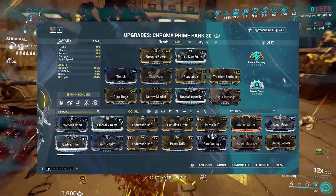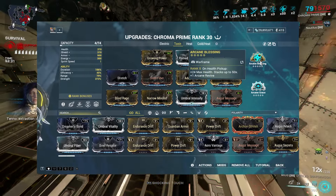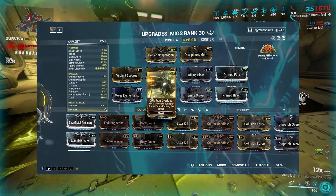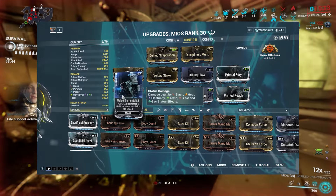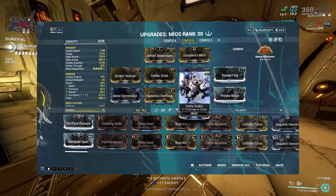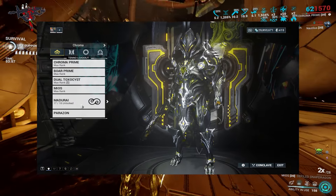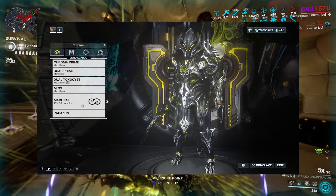Toxin Chroma isn't as tanky as some of the others — this is more of a damage focused build, which is why I'm going with Grace and Blessing to help with survivability. For the Meos setup it's a bit different than what you're probably used to seeing: Condition Overload for base damage with statuses, Prime Fury for attack speed, Prime Reach for range. We're running base corrosive with Melee Elementalist, Killing Blow for better heavy attacks, and as Nova recommended, the smite mods. The most important thing is Melee Afflictions, which will proc constantly because of Defiled Snapdragon. I recommend Madurai for focus school, and Nourish helps with energy so Zenurik isn't needed.